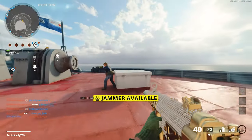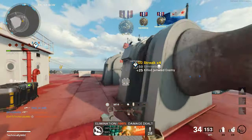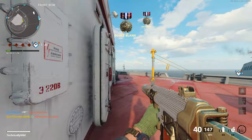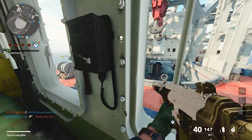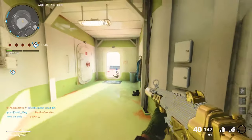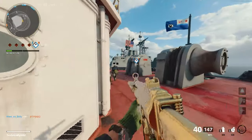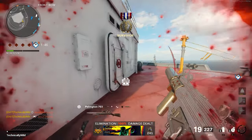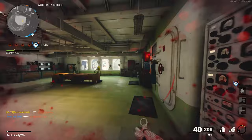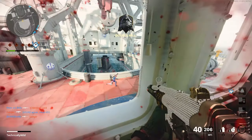Going in-depth on the camo challenges, a lot of these are super straightforward — like Spray and Stripes. You'll complete the 300 eliminations and 75 headshots just through standard gun use while working on other challenges. If you're struggling with headshots, aim for the head consistently, and Hardcore mode is great since it's one-shot headshots all the time.